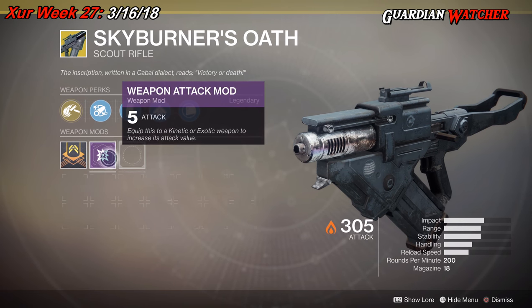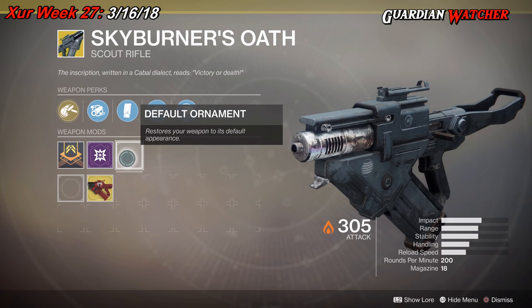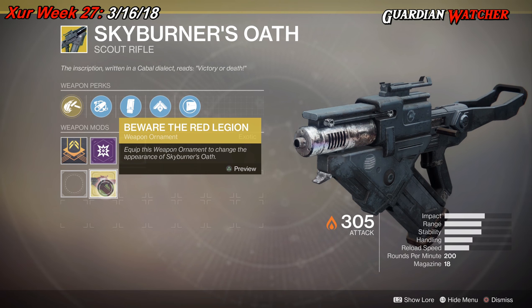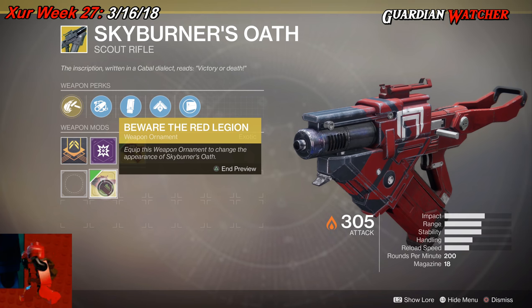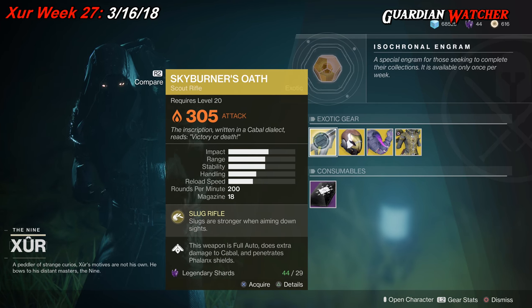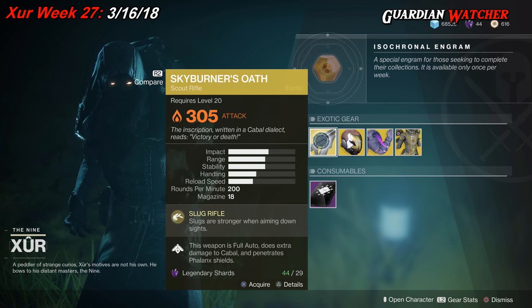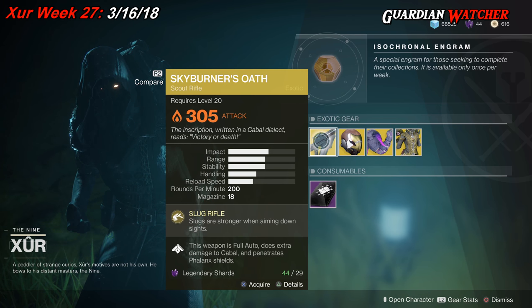Like all exotics, this comes with a weapon attack mod of plus 5. One of the ornaments is Beware the Red Legion, and this is what it looks like — looks pretty cool. This scout rifle is actually part of the Mida archetype, but it is not as good as the Mida in terms of aim assist, so this is probably more of a good PvE scout rifle versus a PvP scout rifle.